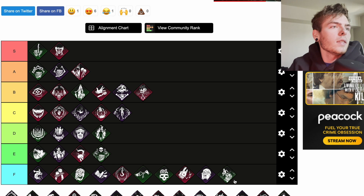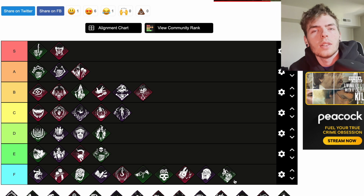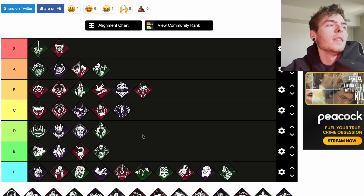I'm All Ears: any survivor performing a rushed action within 48 meters of your location has their aura revealed to you for six seconds. I'm All Ears can be triggered every 40 seconds. So vaulting a pallet, vaulting a window, flying out of a locker — their aura will be revealed for six seconds. That's pretty solid, and 48 meters is pretty huge. I'd put I'm All Ears at A.